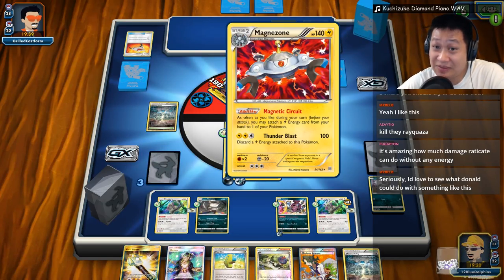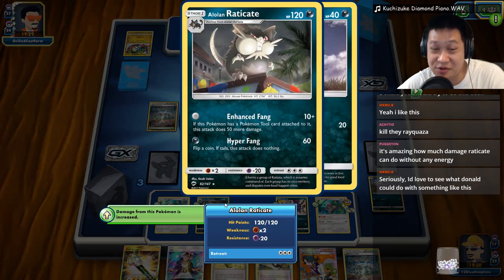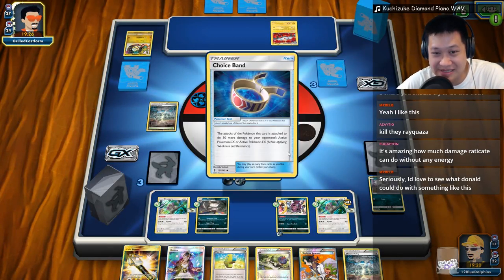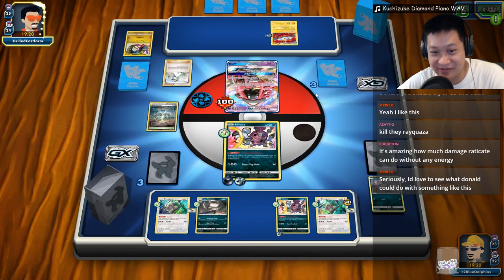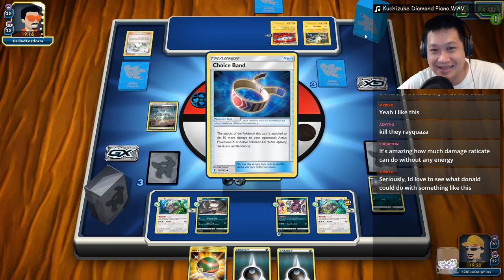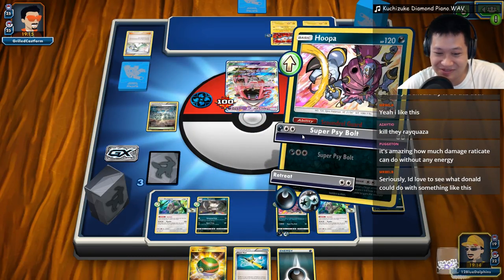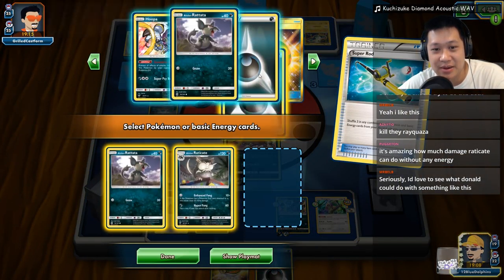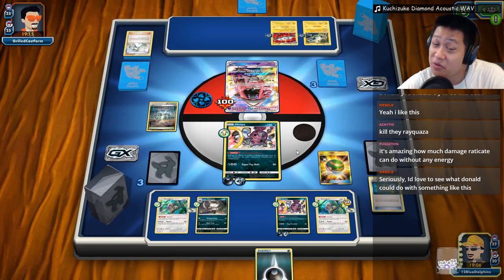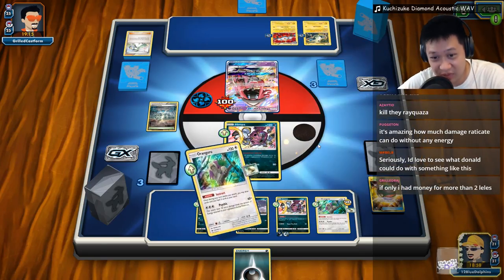Either Tapu Lele or Magnezone comes out — this is a pretty important tech. We definitely want to take this out. Radicate can do so much damage with no energies — it is really good for trading. Tapu Lele comes out; Choice Band on Magnezone — it's time to fight. He's actually been taking a lot of prize cards, so neither of us are getting much value back right now. Another Magnezone comes out — he has to fight. Whoo, that was close. I think he's just bricked — totally, totally bricked. But you have a good deck! Oh, thank you.